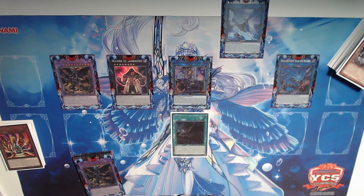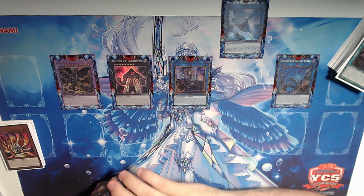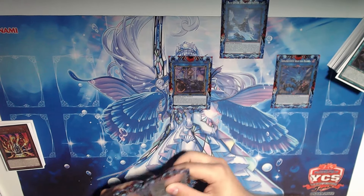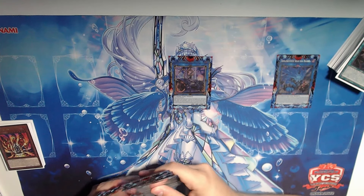The main deck is a clean 40 cards. I'm going to show the ratios when we show the deck. The side deck is 15 cards, obviously the extra deck also 15 cards. You can already see a little spice here, like for example the Lava Golem and stuff like that, but we'll come to that later.